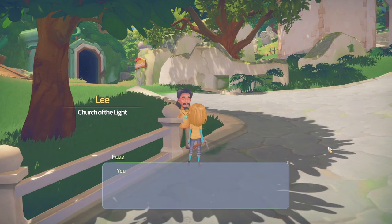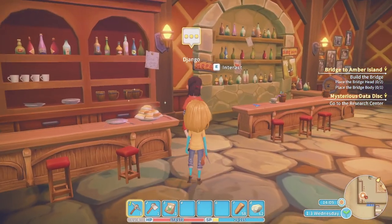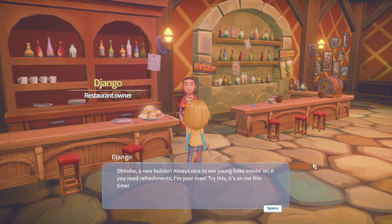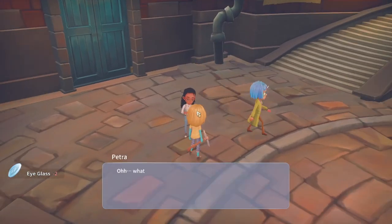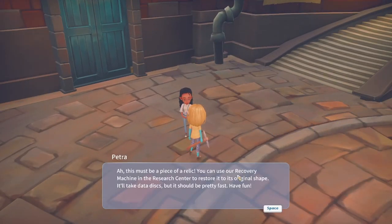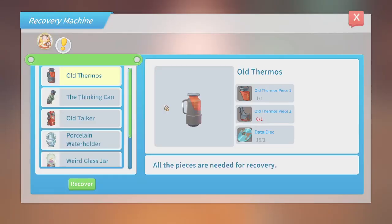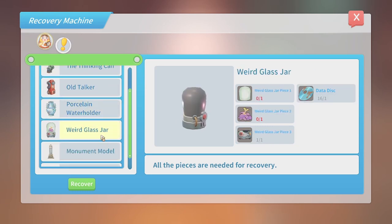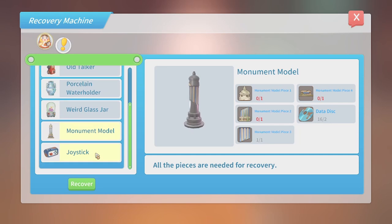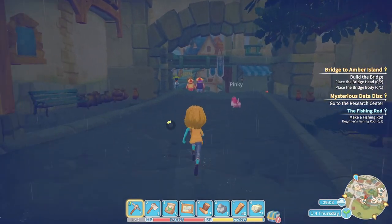Then it was time to meet Portia's residents. The first I met was Jenger, who owns a restaurant in Portia where cooked meals can be enjoyed. The second notable character was Petra, who works at a research center — she's great to hand data discs to that you'll find in the ancient ruins, and she'll unlock recipes for your workshop. There is also a recovery machine in the research center that lets you craft cool decorations for your workshop using relics found in the ruins.